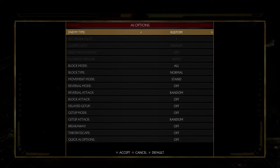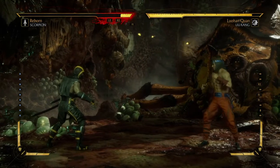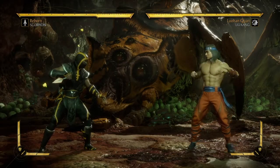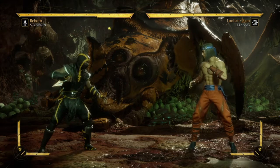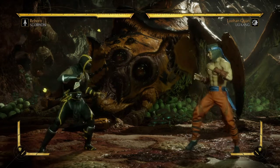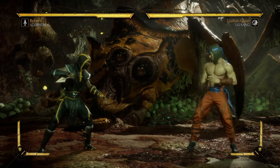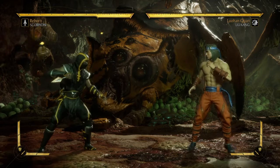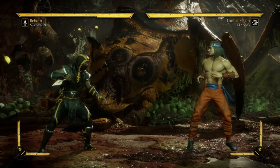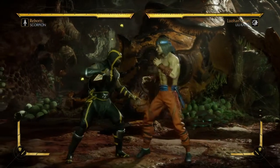Here is the thing about throws: they are not always guaranteed. I know people say throws are cheap because people spam them and they're always guaranteed 14% etc. But just to show you something — if I do a down one and hit, normally a throw would seem guaranteed, but if I do a throw as quick as I can, watch what happens.